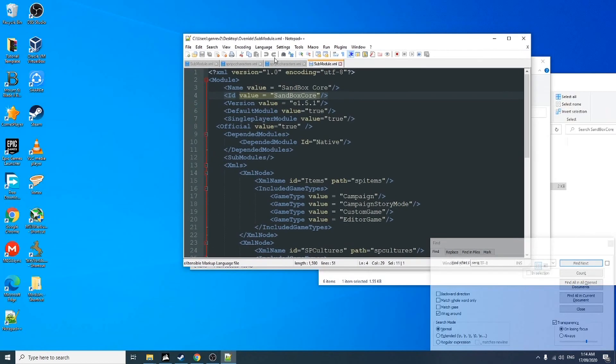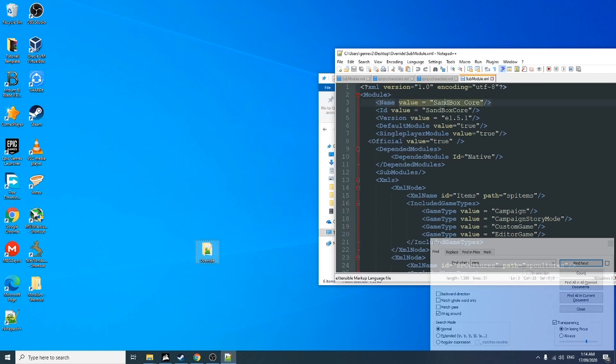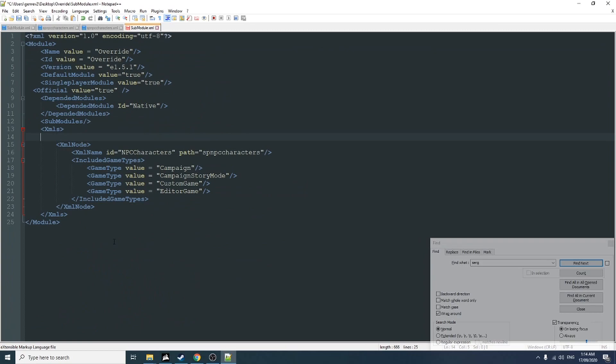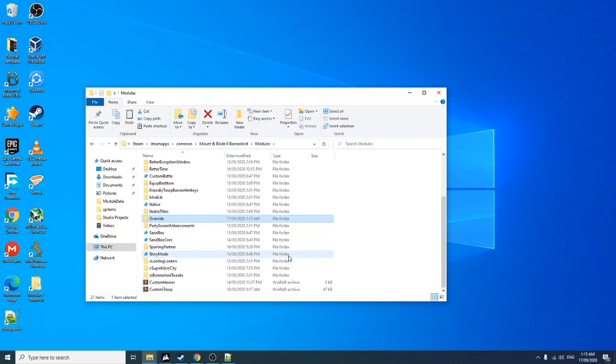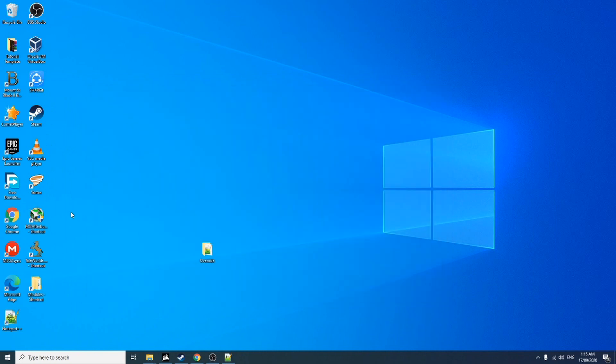I'm just gonna take the name of our folder. I will show you what happens if we didn't change this. First, let's start with this inside the modules shortcut, or the modules folder itself. I'm gonna delete this so that I won't be confused.